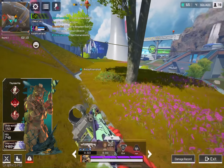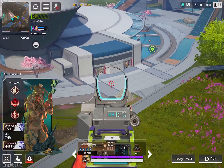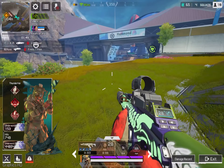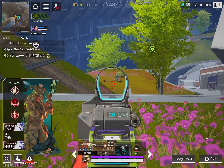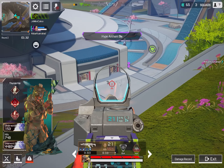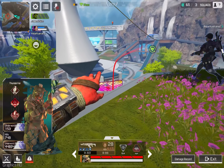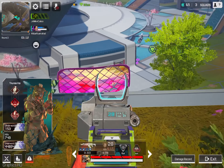Enemy here. Enemy here. Scanning the area. Reloading. Catch the hype. Let's go this way. Contact. Reloading. Catch the hype. Reloading. Slinging thermite. Frag grenade set.